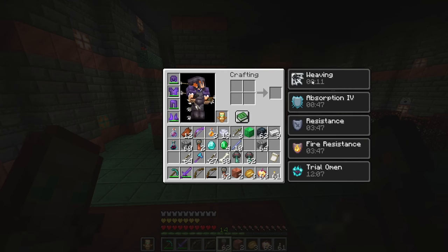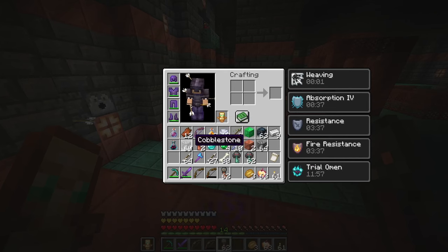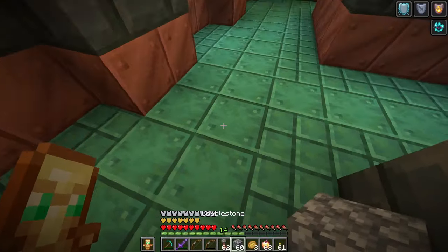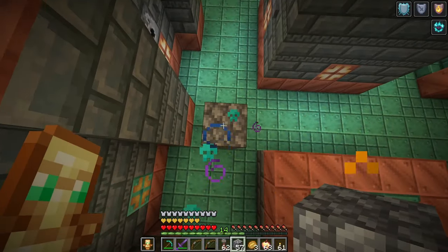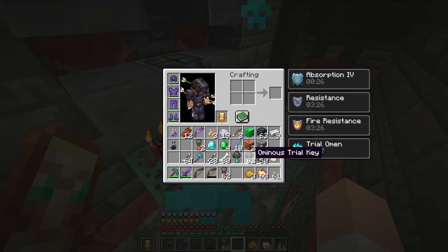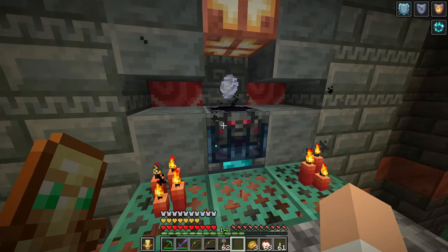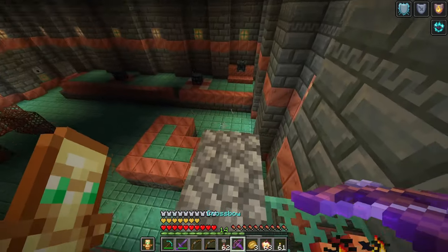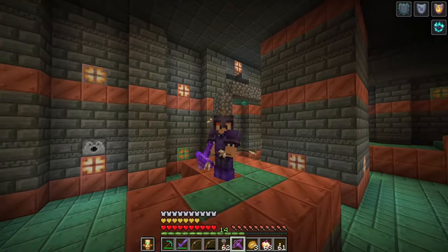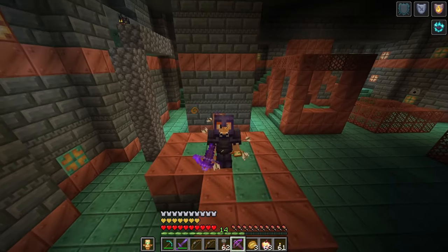You might also notice that I have a bunch of different effects on me right now, and this is from having the trial omen effect. Whenever we're attacking these ominous spawners, they will spawn some random potion effects which will affect both you and the enemies you're fighting, making both of you stronger. We also found another vault up here — we get some more wind charges, an enchanted crossbow. I'm going to head to the surface and go over all of the loot tables so you know what to expect.